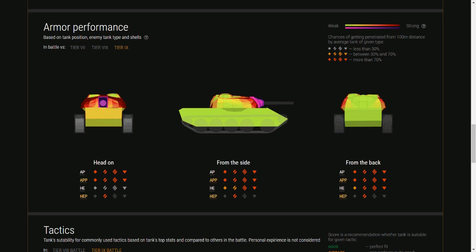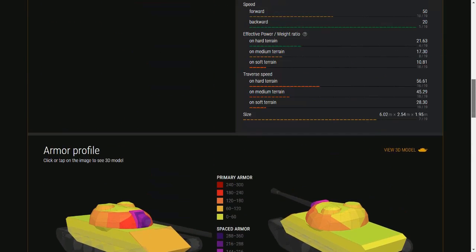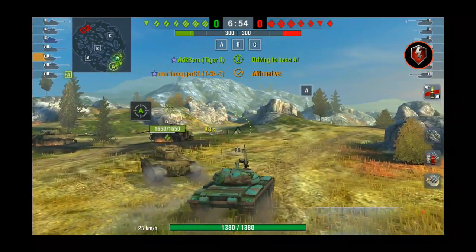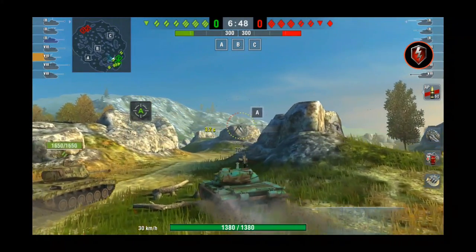Looking at the armor performance against tier 7, 8, or 9 enemies, a lot of shots will go through. Do not try to duke it out with an RU 251 or any tier 9 medium — just run away. A hit-and-run is the best approach. You could do peek-a-boo, but this tank doesn't recommend it. Long-range sniping is also tricky because it has very bad muzzle velocity. It is a hit-and-run tank: you need solid cover, but when you hit, you hit hard. If you get into a DPM fight, you will lose 9 out of 10 times.